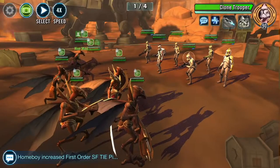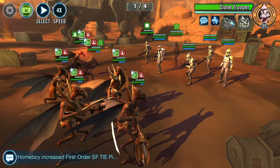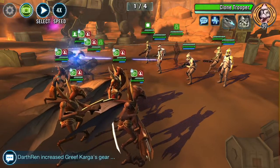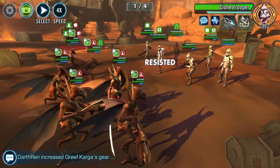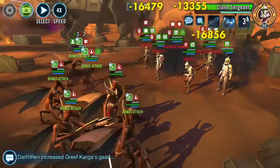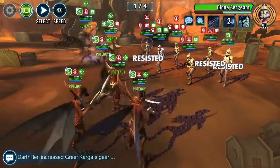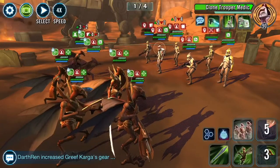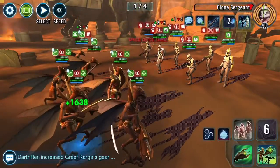The key aspects to this mission are keeping the clone sergeants and arc troopers — characters with AoE abilities — ability blocked as much as possible. We also want to utilize the Hailfire tank at the start of each phase. That way we're throwing out as many debuffs as we can, like Tenacity Down, Stagger — anything we can get on those characters is better than nothing.